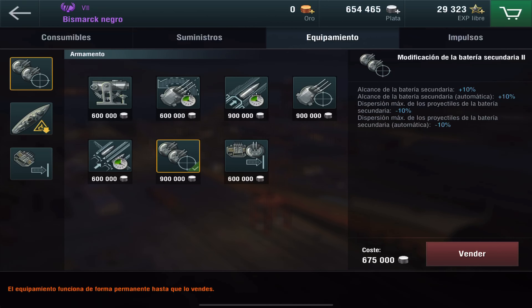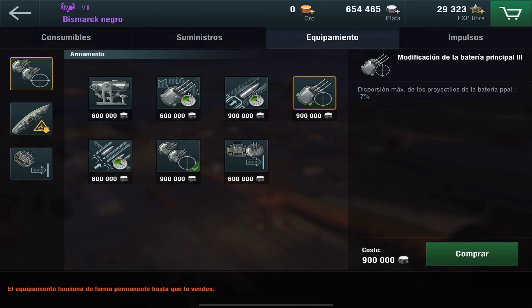Es decir, que la batería secundaria, tanto automática como manual, se conviertan en un crucero dentro del Bismarck para hacer daño a una distancia adecuada. Si no quieres esta opción, puedes seleccionar modificación de la batería principal 3, para disminuir la dispersión de la batería principal.